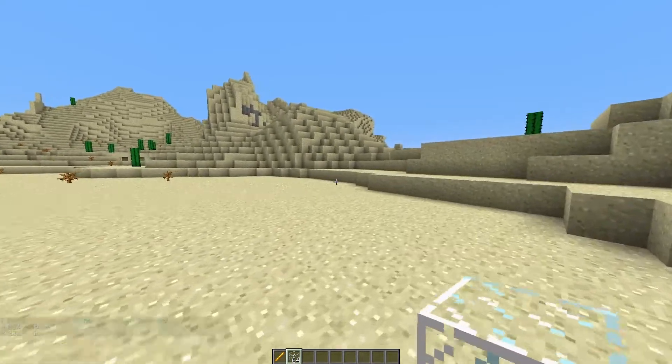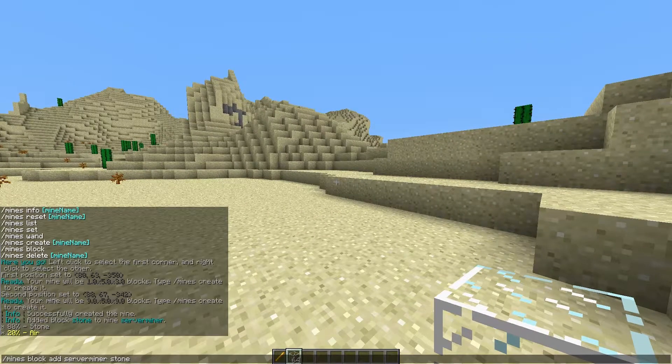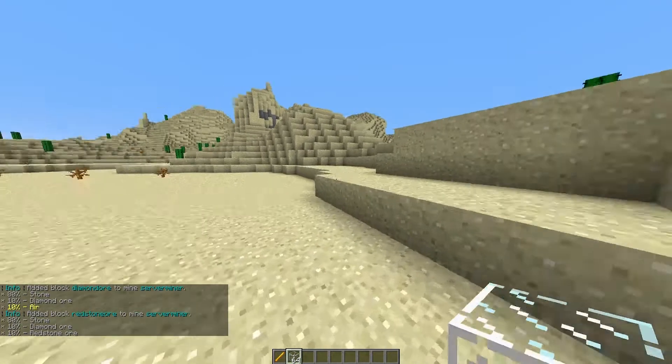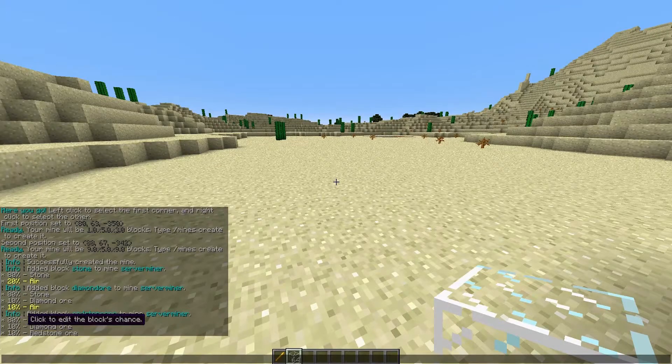Let's get rid of that 20% air by using the same command — replacing stone with diamond ore at 10%, and then redstone ore at 10% as well. So now we are at 100% which is awesome.